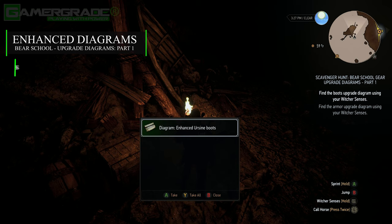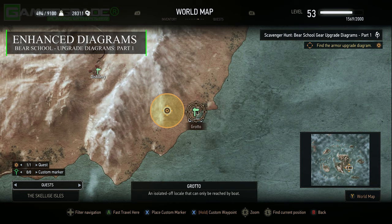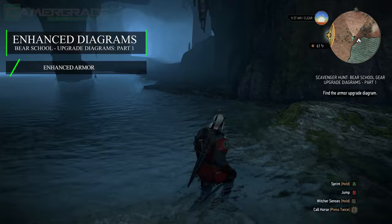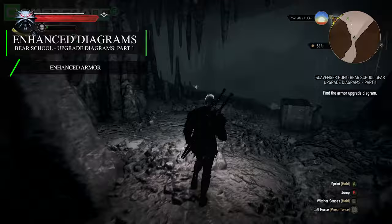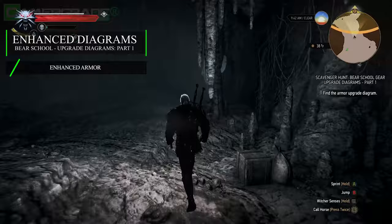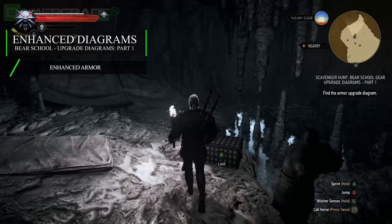Next up, travel to the Grotto signpost located on the south-eastern shores of Ard Skellig. It's difficult to reach this area on land, so if you haven't already unlocked this point, simply take a boat from a neighbouring village and approach via the shoreline. After arriving, enter the flooded cave and proceed through the north-western tunnel following the marker, which takes you through into the next cavern. Proceed through past all the stalagmites and stalactites to continue into a short tunnel on the south-western side, leading into a final smaller room. Sitting to the rear of this room at the foot of a mattress is a wooden chest containing the Enhanced Armour Diagram.